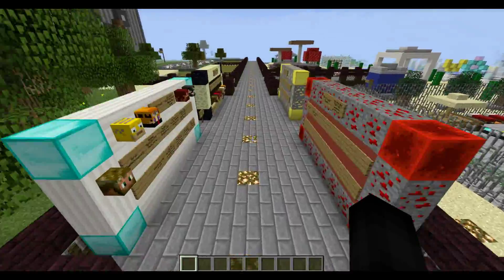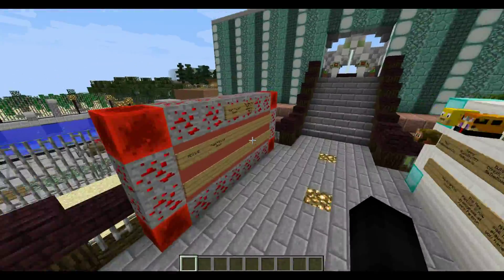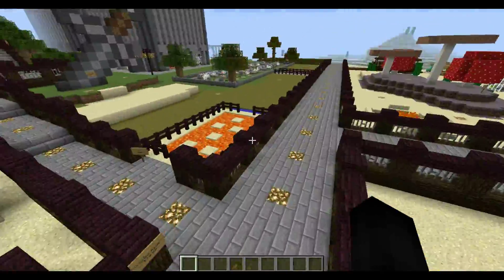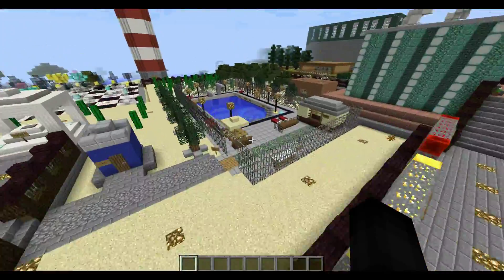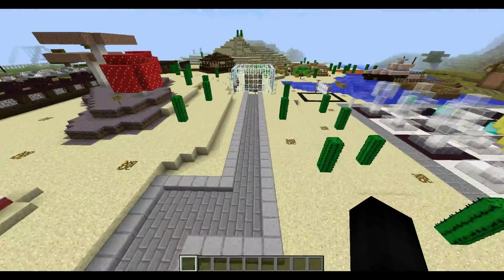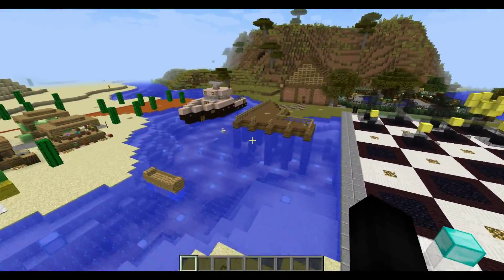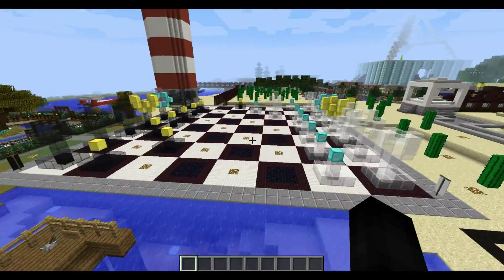As we fly over here you can see all these info boards where you can look at all the recent information and awards given away on the server. We've got a little parkour area, a swimming pool over here just for fun, a villager cage, and a nice dock and fishing area with a fishing bow.